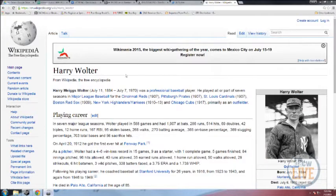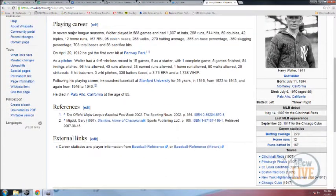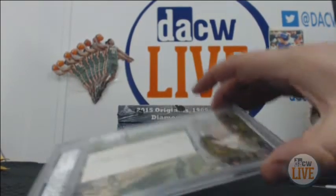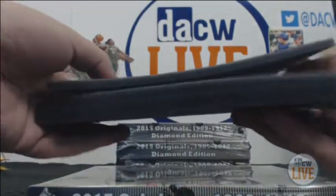Harry Meigs Wolter — passed away in 1970, professional baseball player, seven teams: Reds, Pirates, Cardinals, Sox, Yankees, and Cubs. Played most of his career with the Yankees. He had the first hit ever at Fenway. Seven seasons, 588 games. He was just an average, middle-of-the-road player, but still really cool. This card might have a little incentive if you're a Yankees fan.